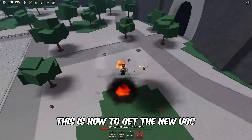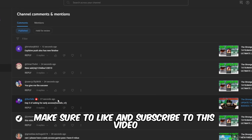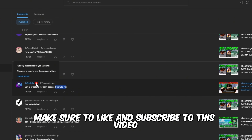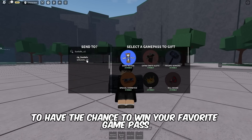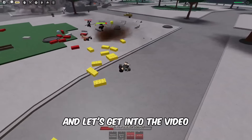This is how to get the new UGC in The Strongest Battlegrounds called the Strongest Egg. Make sure to like and subscribe to this video for a chance to win your favorite Game Pass. Let's reach 100k subscribers and let's get into the video.